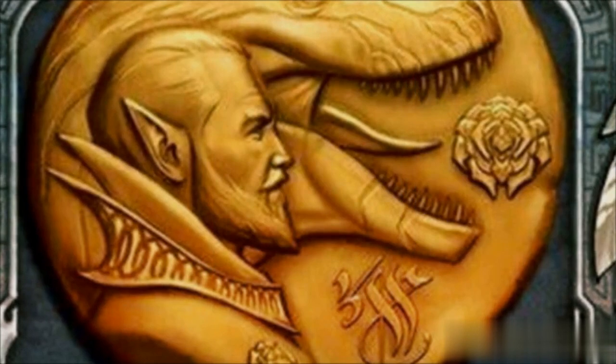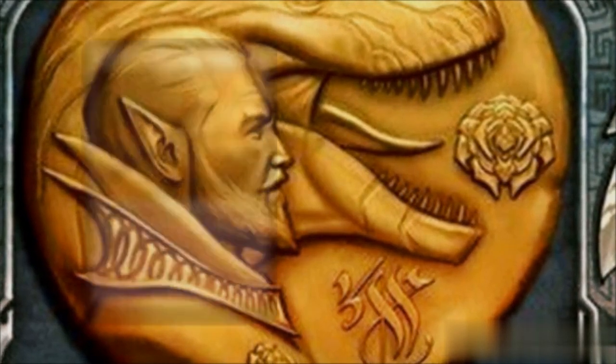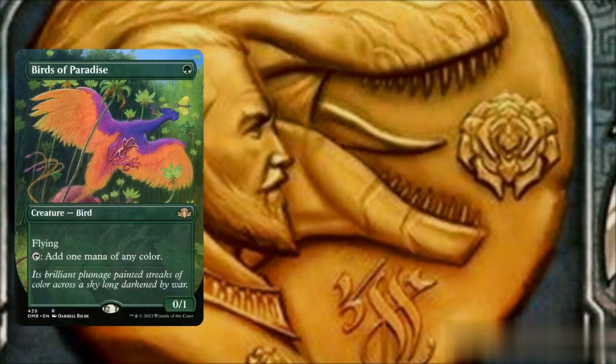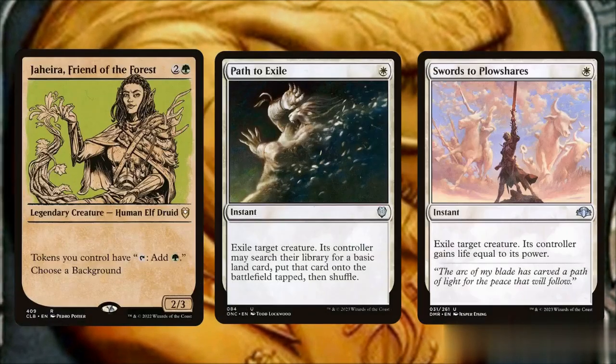Lastly, giving our commander double strike can instantly kill an opponent with lethal commander damage, so we're adding Fireshrieker and Duelist's Heritage for the out-of-nowhere kill. Rounding out our deck are dorks and ramp for mana sources, a suite of interaction spells, and other spells that provide token support.